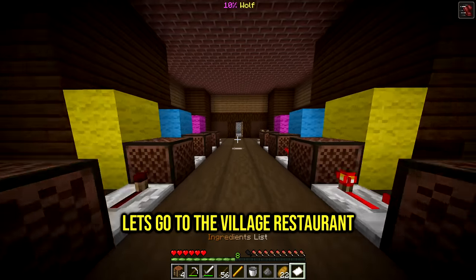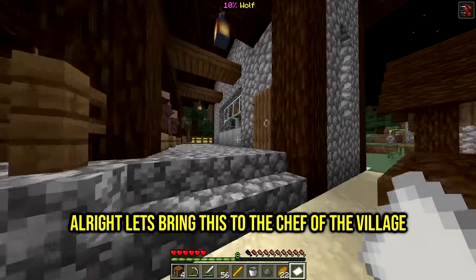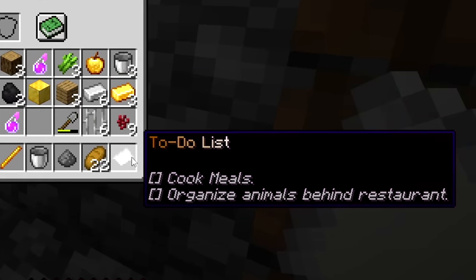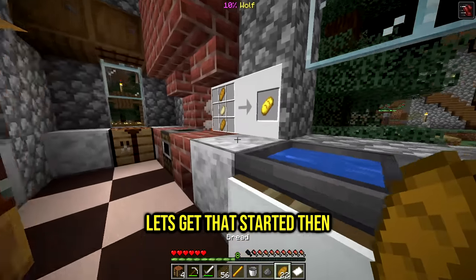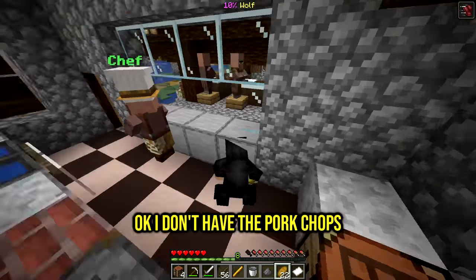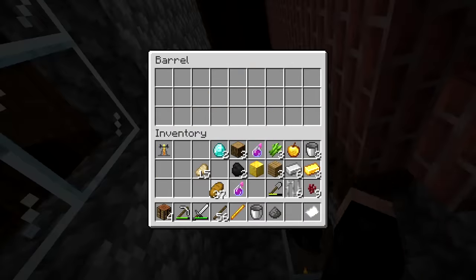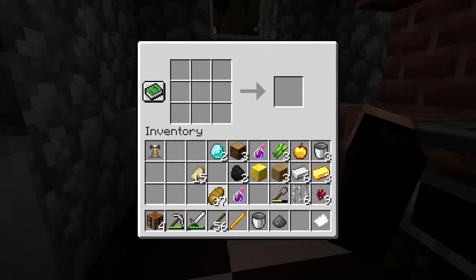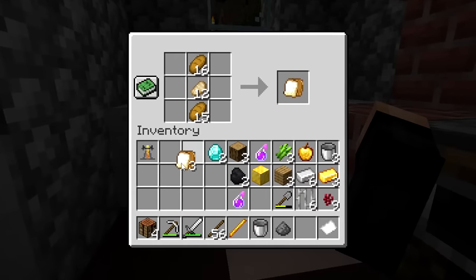Let's go to the village restaurant. Bring this to the chef of the village. Mr. Chef, how's it going? They gave me a to-do list: cook meals, organize animals, mind the restaurant. So we're making a golden bread - I don't have the pork chops. Oh, we got the pork chops right there and some bread. Chef, I got you - three customers, so let me make three ham sandwiches, and actually four because I want to try one.